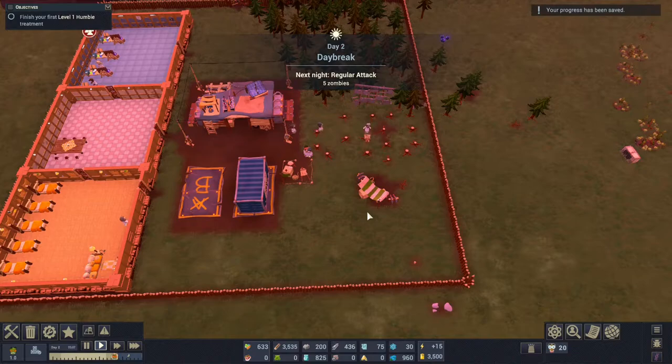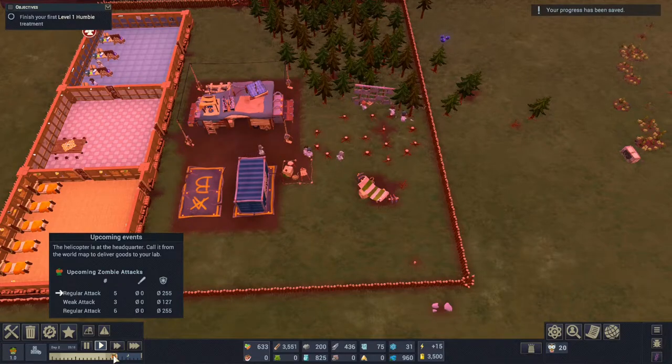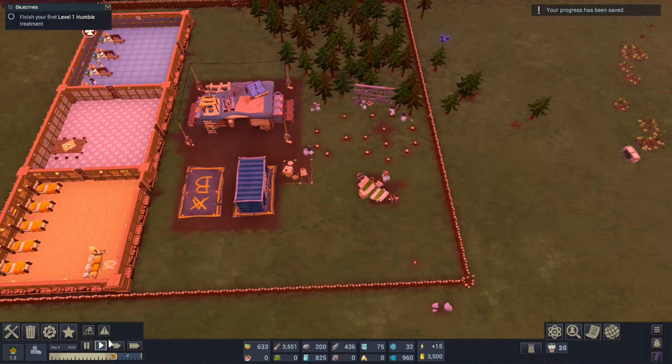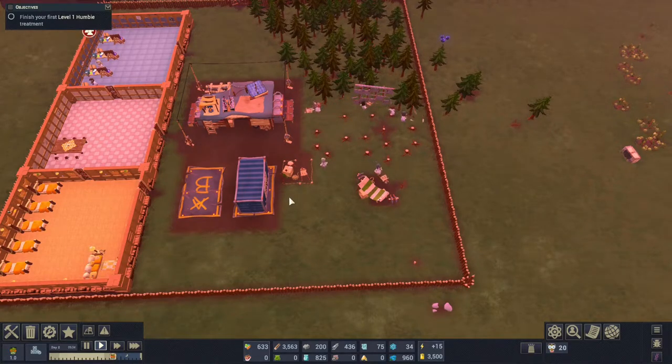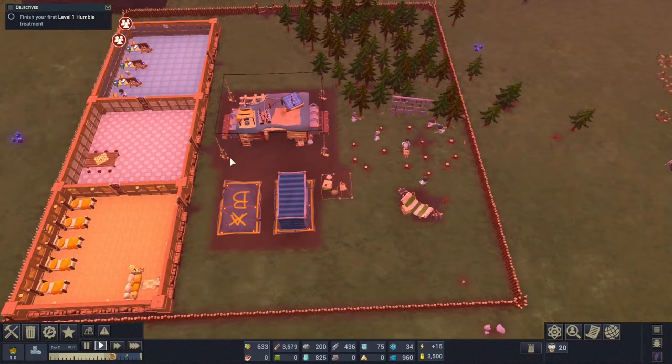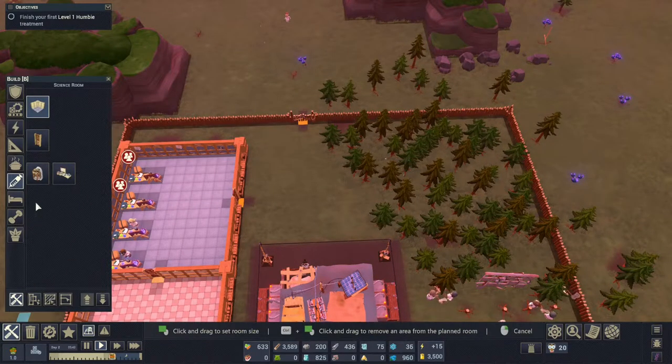It's daybreak. You can see that the next night we're going to get a five zombie attack wave that's marked here on the timeline. That's not really too bad — it's a regular attack. You can see the next three that will come: we'll have a weak attack and then another regular attack. So we do need to have at least one defensive structure built.